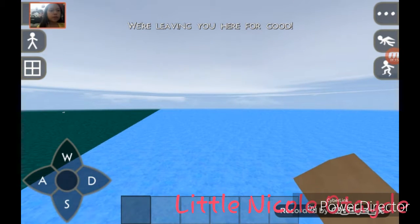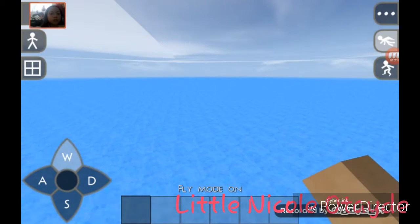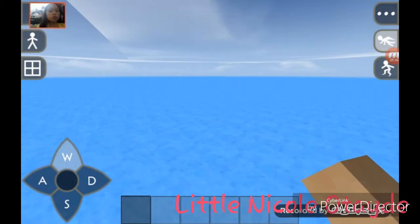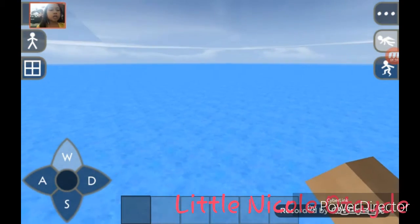So here we are — here is the flat mode. It's cool with solid diamond blocks, so it feels like an ocean, or when you make a world here you feel like floating.